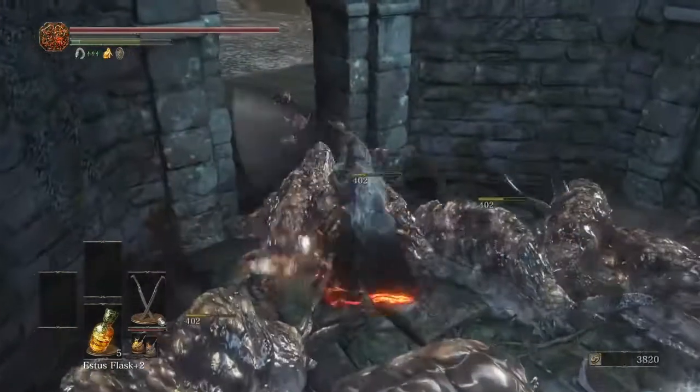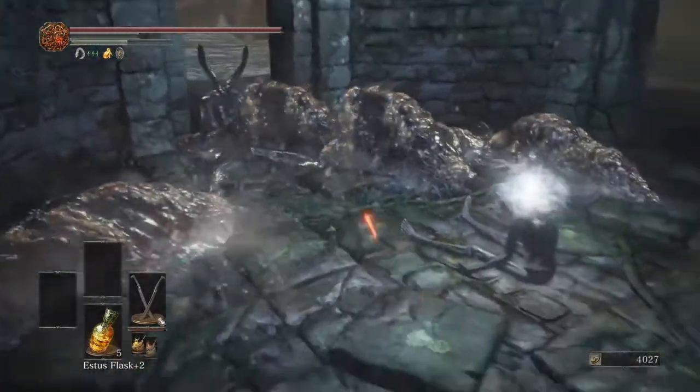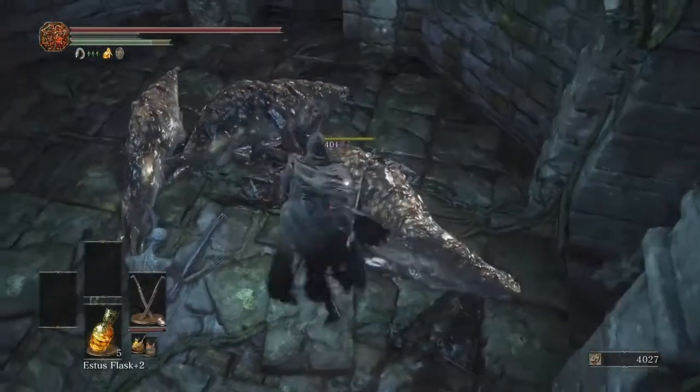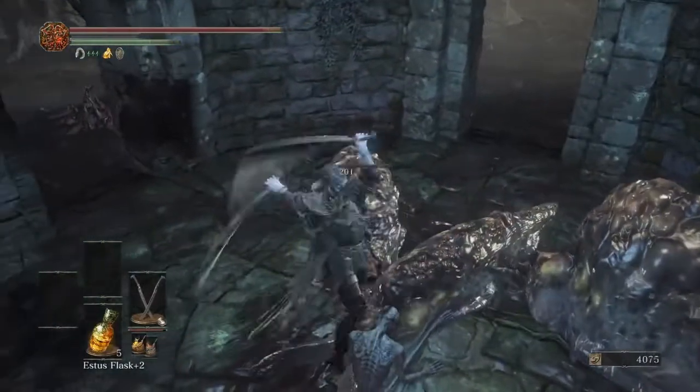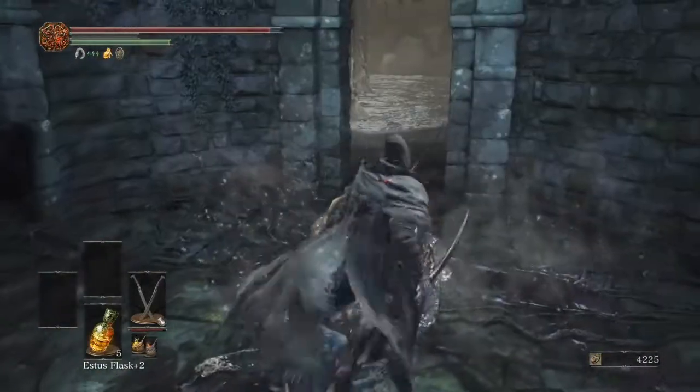What's this item in here? Let's kill all these slimes and see what it is — another important item that we missed: Undead Bone Shard. It'll strengthen your Estus flask uses. I thought that was pretty important to come back and get.